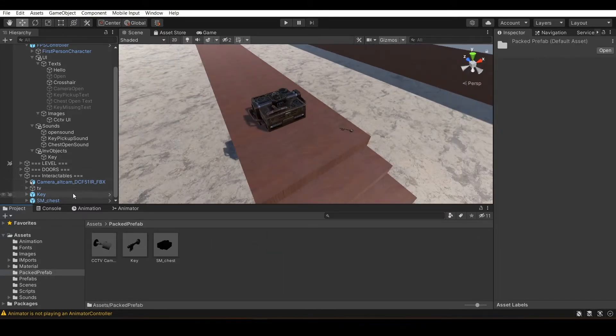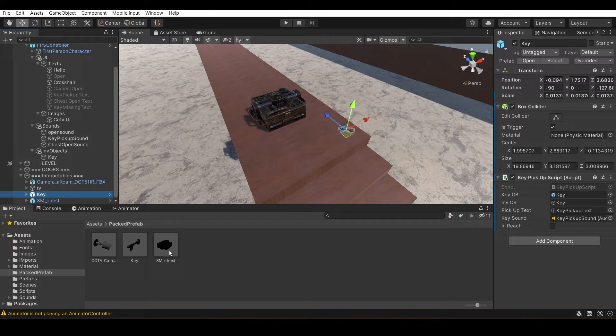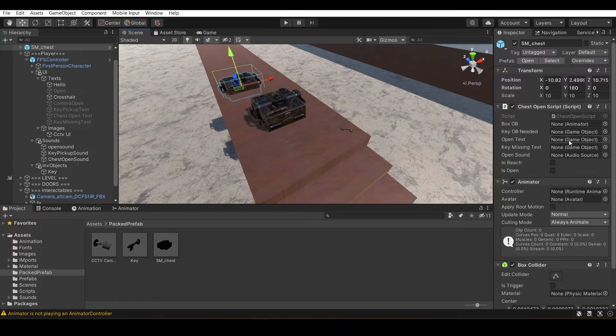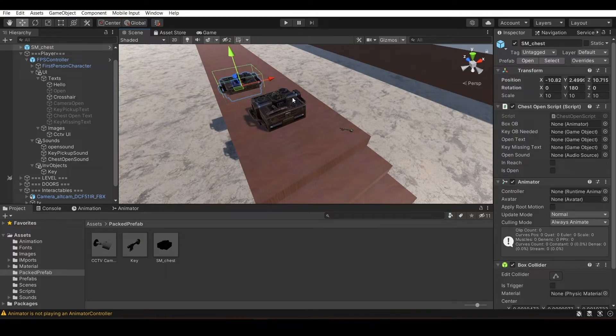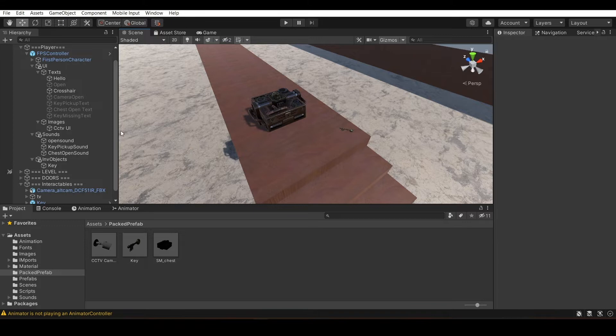I just dragged both prefabs into the scene. This one and this one, right here. You can see that this one already has all the configuration. You just have to assign the variables: Animator, Box Collider, and everything else. That's how things work, and you'll be able to do it nicely and quickly.